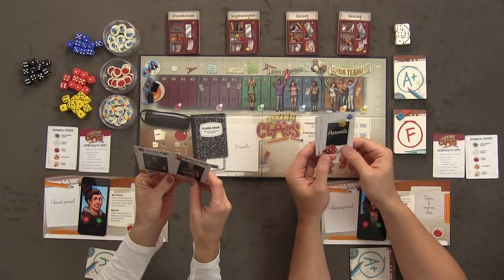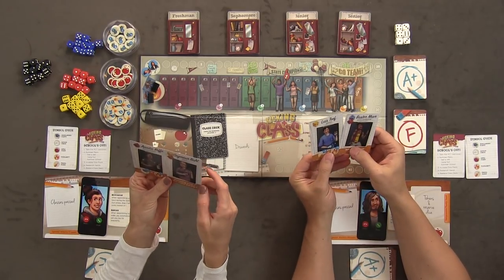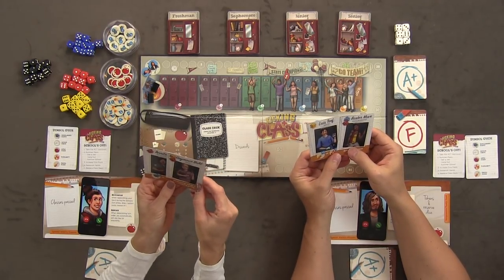To start the game you each get two parent cards. Based on our parent cards, you can play them as action cards throughout the game, but mainly at the beginning you get to choose one die from each card to be your starting die. I have Anita Coffey — she's a blues officer. And I have Seymour Butts.